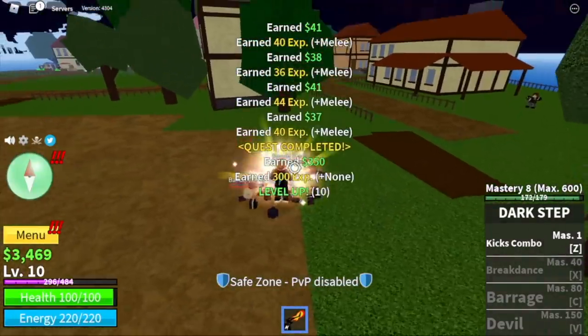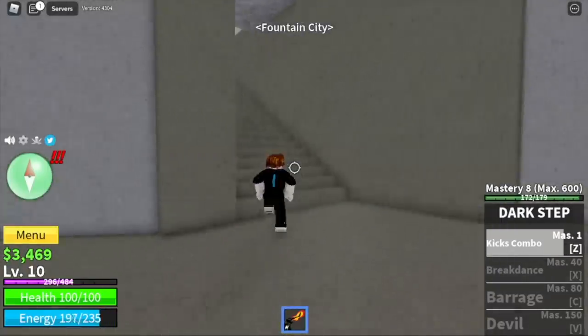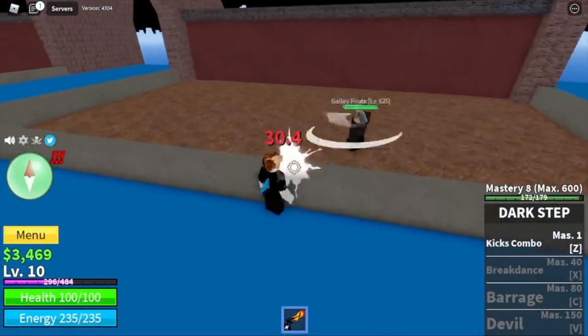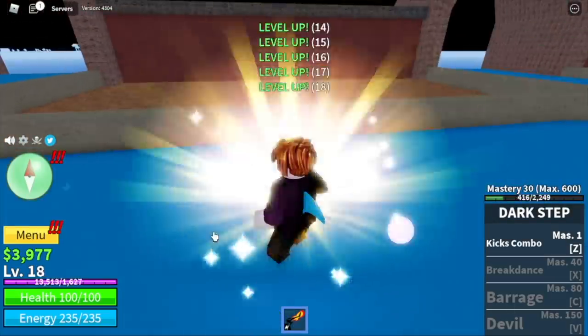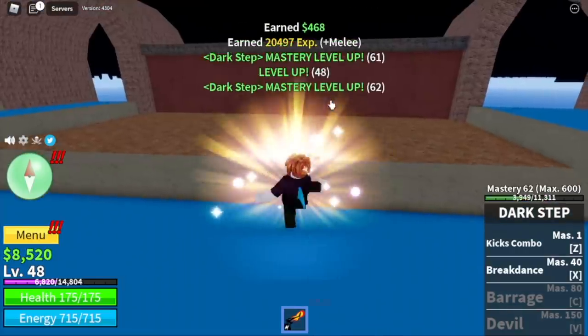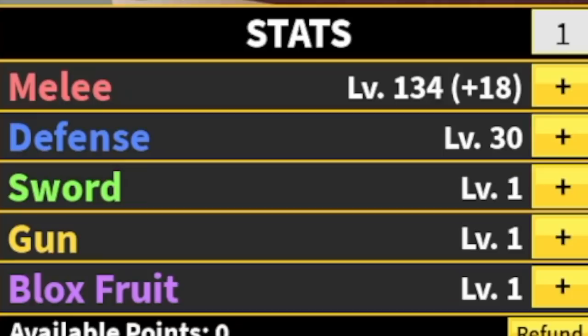When you reach that level, next island — we will go to the Fountain City. Here, you will just ignore one galley pirate near the wall. Make sure you don't get hit and use your left clicks. Grinding here will be really fast. You're gonna grind here until you reach level 55. Stat check: 134 melee, defense is 30.